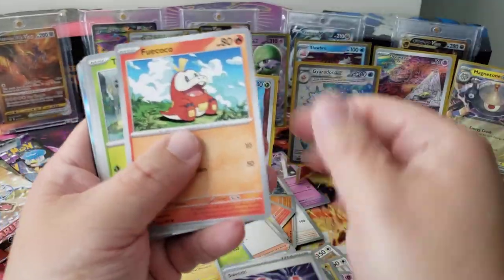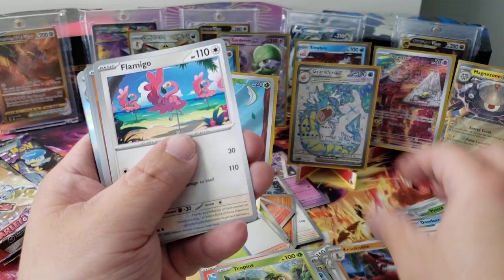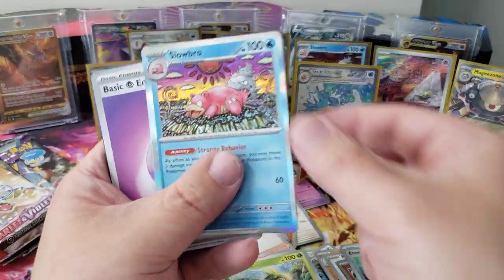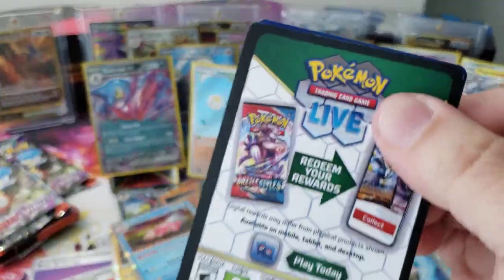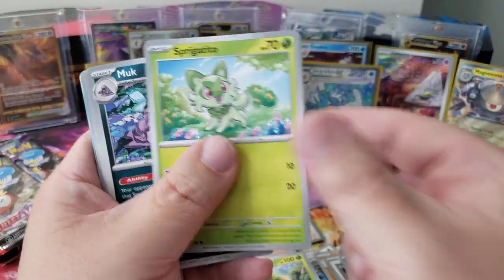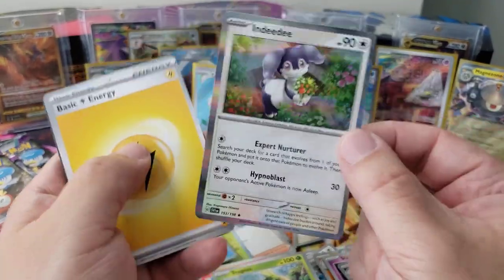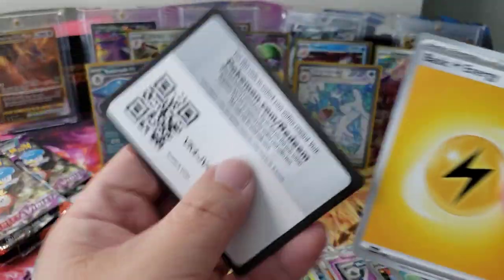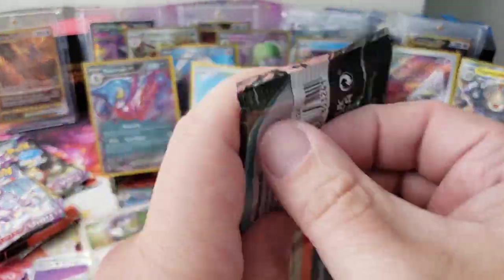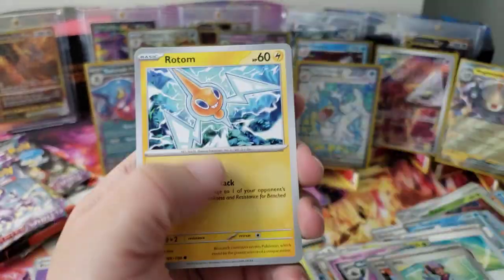Switch, Foicoco, Tropius, Pokéball, Greedent, Croconaw, Flamigo, Manky, Energy Search, another Slowbro — and that's the holo. I love that Slowbro though, and the holo cards with the silver sparkly border — you could kill a vampire with that, like those Naruto SPs. Legit Judge, Joltik, and Ditto.